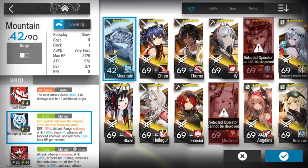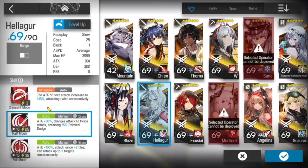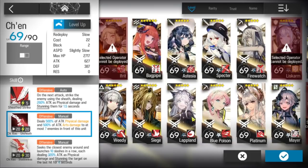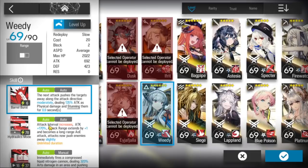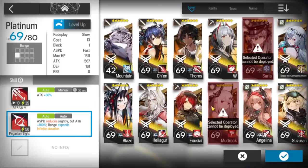This one has different situations. I'm gonna go with the easy ones first. You can use base skill 1 plus a Medic, Heliger skill 1 or 2 with very high level like 80, and the skill you use has to have mastery. Chen skill 1 with mastery should work. And Blue Poison would also work. Now let's go with the complicated situation: Thorns skill 3, Susuran skill 2 M3, Greedy skill 2 with mastery that increases the attack range by 2 instead of 1, and Platinum can all replace Mountain.